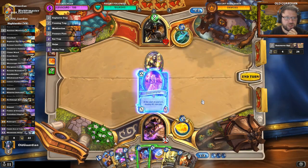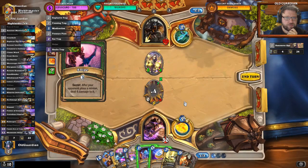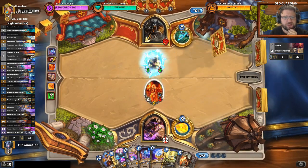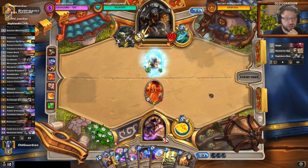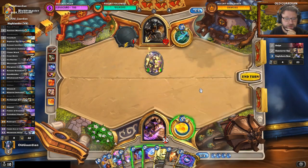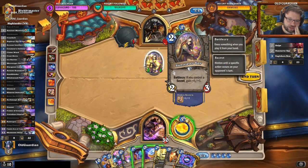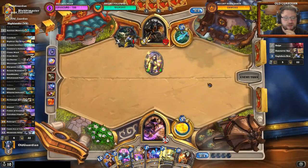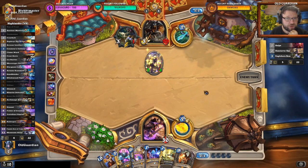This might be a time to use a Doomsayer. We proc the Snipe — that's okay. I can freeze that one for the time being. He can still kill this in several ways, but are any of them worth it? There's the Coin Pocket Galaxy available now! Coin Pocket Galaxy means Zilliax cannot kill the Sunreavers by next turn — it's just so good. I think we have to do it. This puts him on a very short clock; he has to find an answer very quickly.